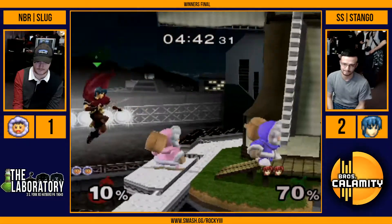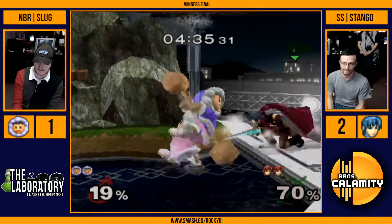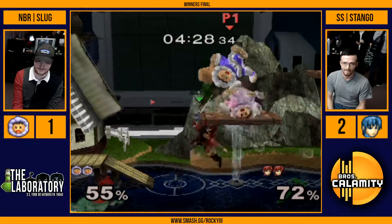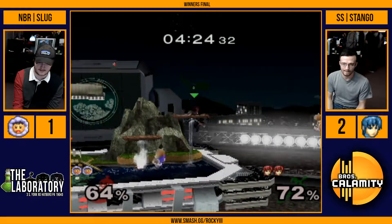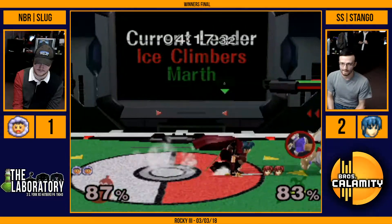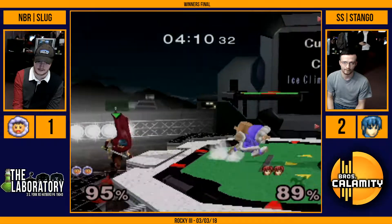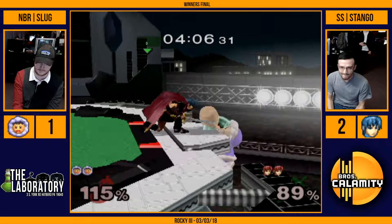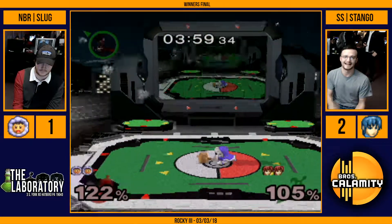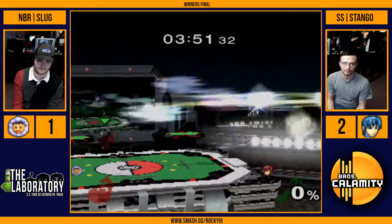Now we see some patient gameplay. That counter! I think he expected after he got out for Slug to try to follow with an aerial. But that's a dangerous read to go for — you don't get much even if you're right; I guess you get the stage back. They weren't able to punish the Dolphin Slash either. Stango continues the strategy: using the empty short hops and being ready to react with fair, really abusing ICs' inability to go in noncommittally. Downtown knocks him off the stage. Gets the grab — man, that is some intense footsies. Slug uses the platform to great effect, gets the down smash, and the Dolphin Slash finishes it.